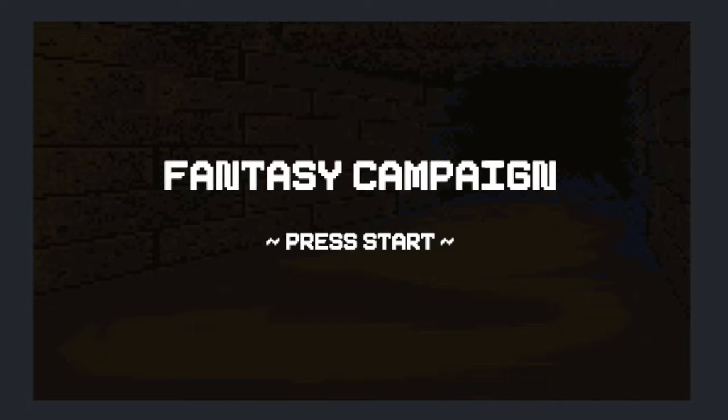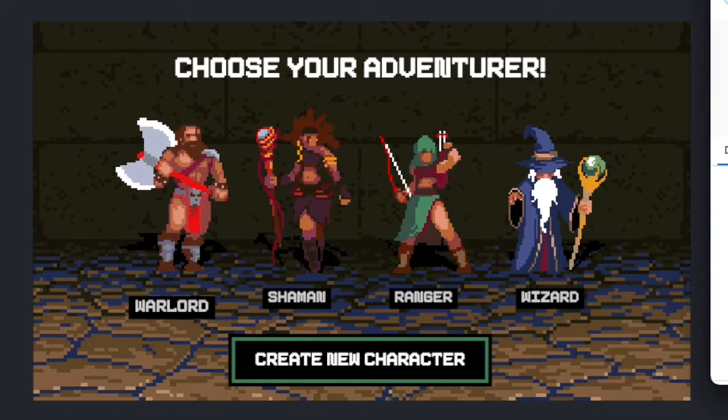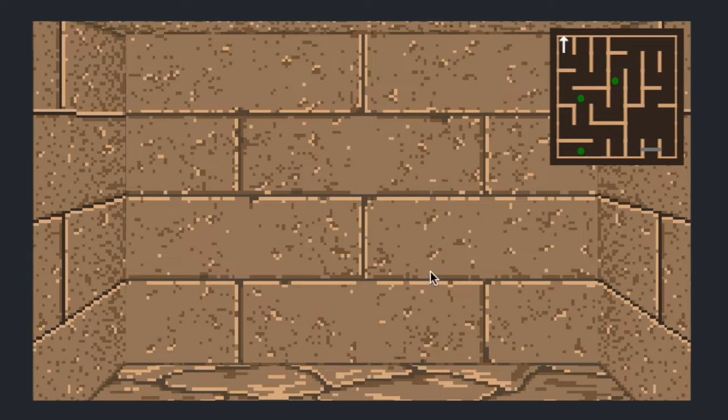This is going to show some proof of concept gameplay. Here we go to the selection screen where we can choose between a variety of classes and mint our character. Once we mint our character, we can enter into the maze, dungeon, or campaign.